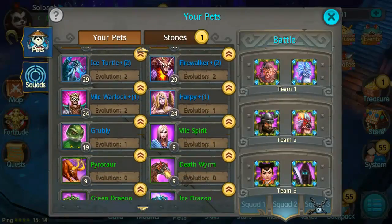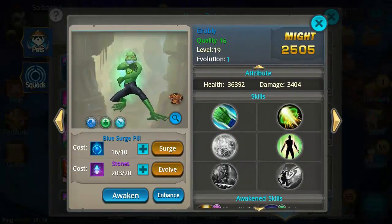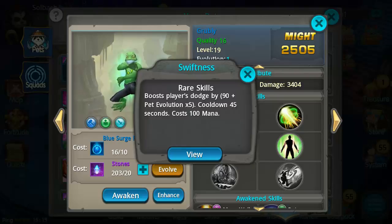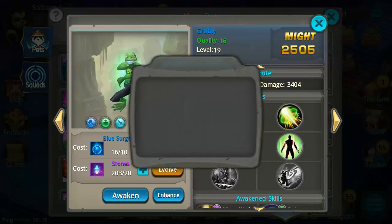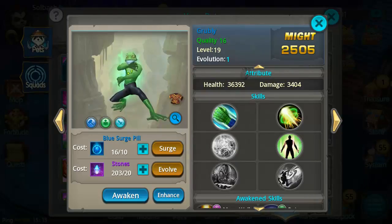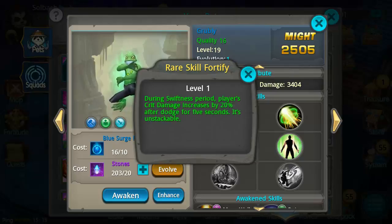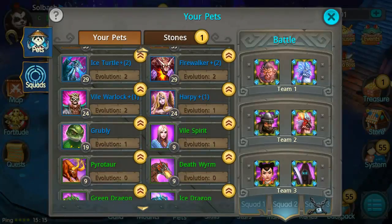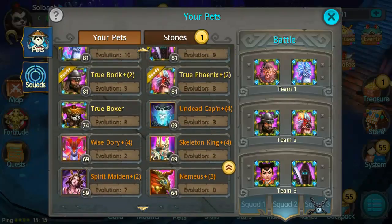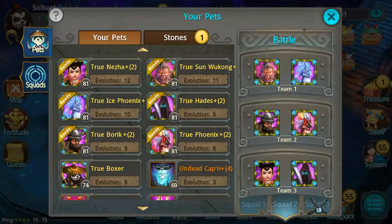Grubbly is in the honorable mention spot because he's not used as much as the other three pets on this list, but he is a very viable pet, especially in areas where you don't have to bring any pets and can get that 50% dodge boost. His boost scales with his evo level. He is also enhanceable, which will be pretty awesome — I'm more of a dodge player, I like the chance of an enemy not being able to hit you. He's one that most people don't look at too often.